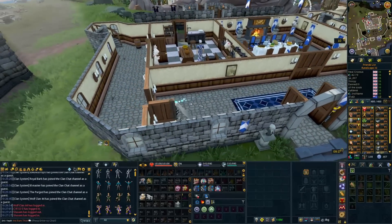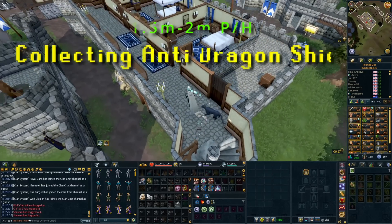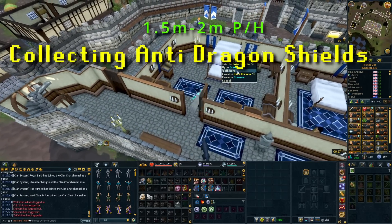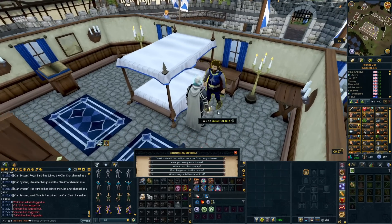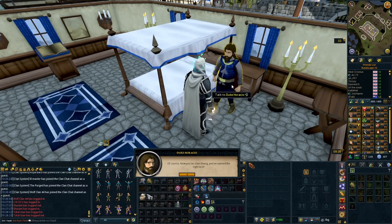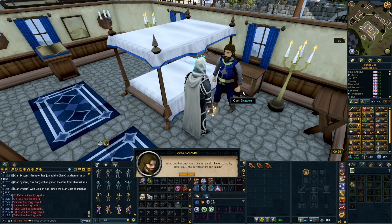Number two is pretty much similar to the first one — it's just going to get you some starter GP — but it is between 1.5 to 2 million GP an hour, so a bit better than cabbages. However, this comes second on the list because it has a requirement, which is to complete the Dragon Slayer quest. I believe you can get a certain amount of the way through it, but I'm not sure if it'll be as efficient — if you've completed the quest you can definitely do this.